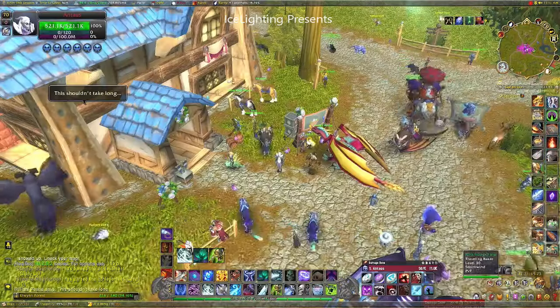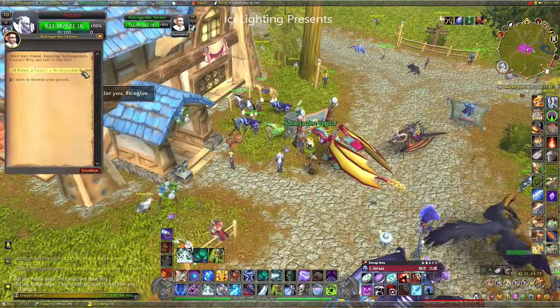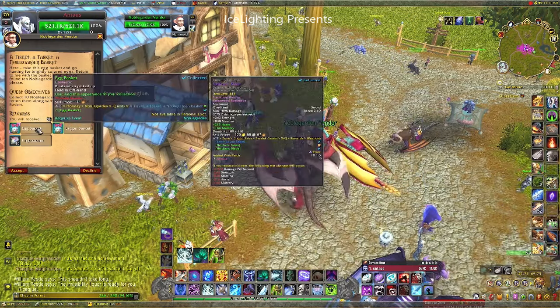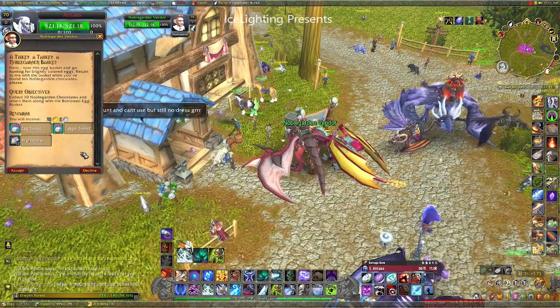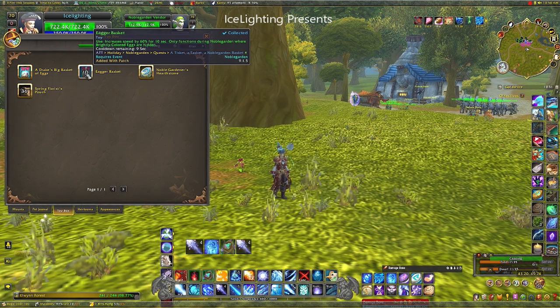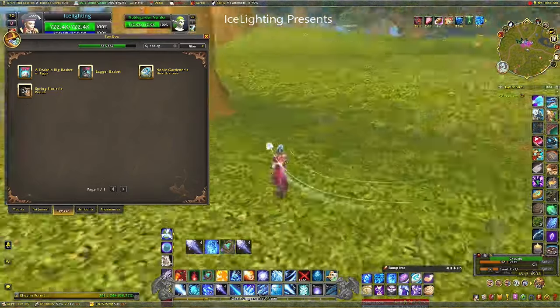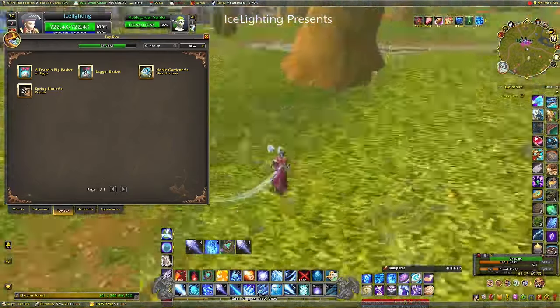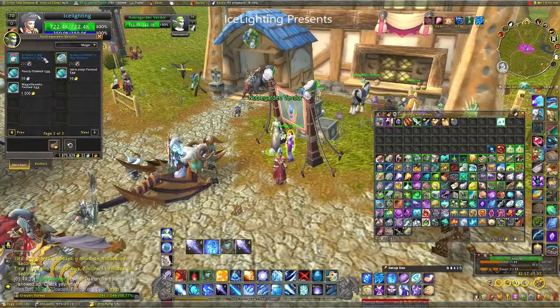Next up we're going to have a look at the Egg Basket. This one actually comes from the quest Tisket Tasket. The reward for this is a cosmetic and the toy, so once you've done that at least once you will have the toy. It gives you a buff for 10 seconds which allows you to move faster. It's supposed to aid you in collecting eggs, though I don't really think it's that beneficial.